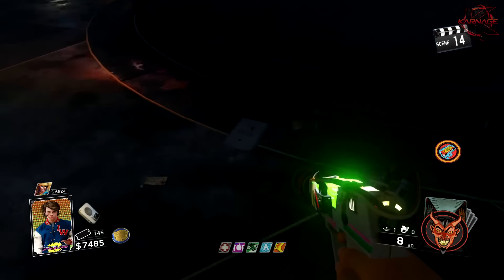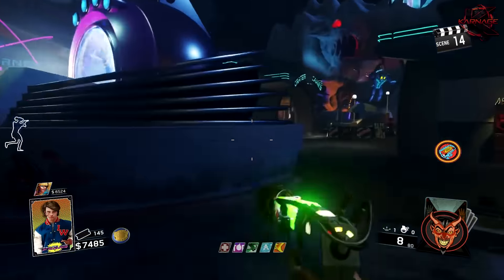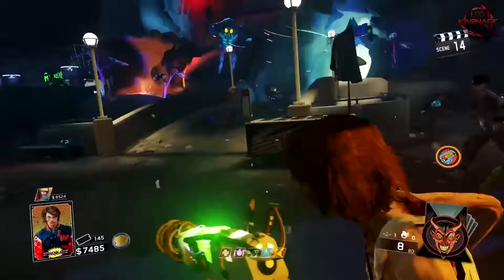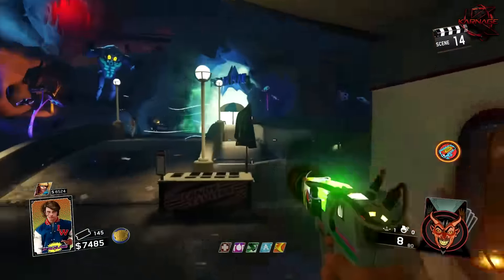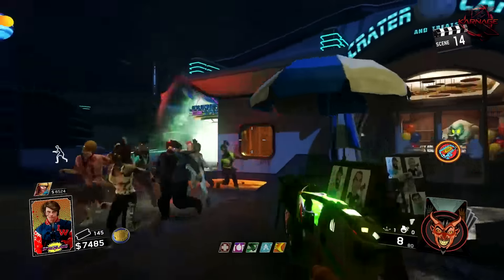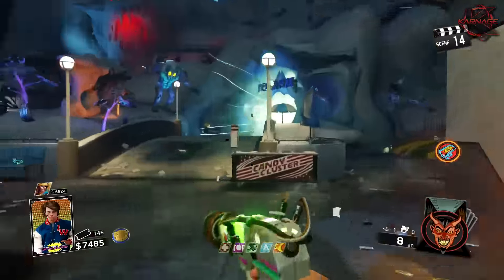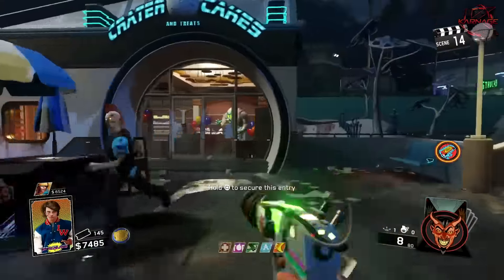Place those speakers around the pack-a-punch portal on the gold plates, and one directly in front of the portal. Then you and your team have to press Square at the exact same time on the speakers — two players on two speakers, three players on three, four players on four, and solo you just do one. This is probably the most difficult part of the easter egg: the Simon Says step. You need to press the correct ones in the order displayed on the UFO, which flashes four different colors: yellow, blue, green, and red.